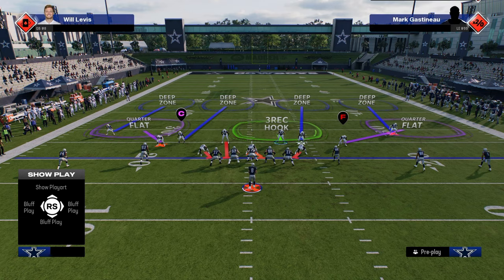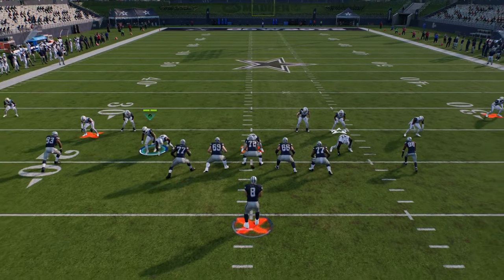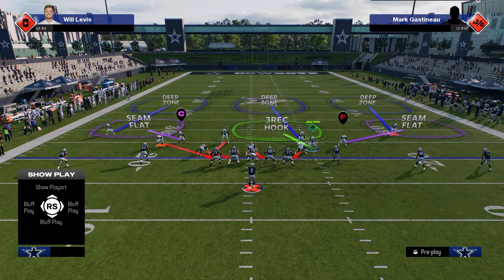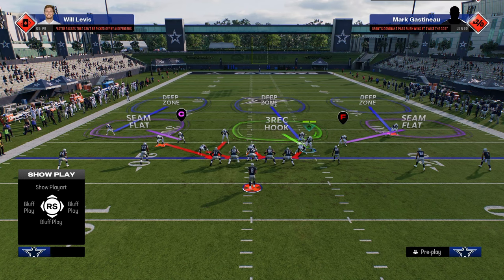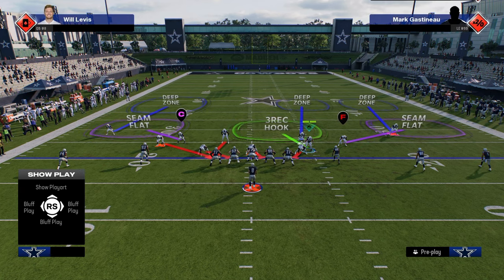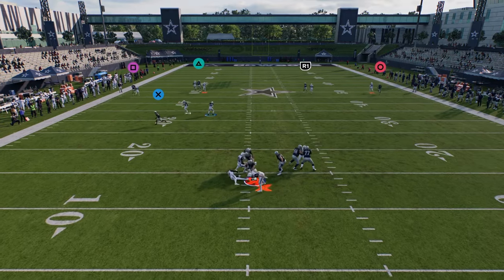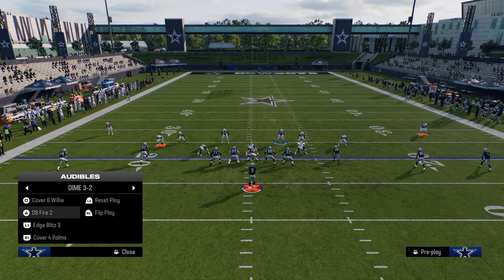Another decent option is a match coverage look — just basic palms. If you only send three, this does okay against five wide, especially if they're running verticals, because it does a really good job against the seams. A hybrid of this off a send four is a Cover 3 match using the same principles from Trips — because five wide is typically Trips to one side and doubles to the other. Inside quarter and outside quarter on the right side, seam flat, and then on the left: a deep half, soft squat, and vert hook. This makes it hard to hit corners on both sides and lets you defend the seams. A lot of my defensive strategy is built around stopping the seams, because that's something you need to stop no matter what year the game is.